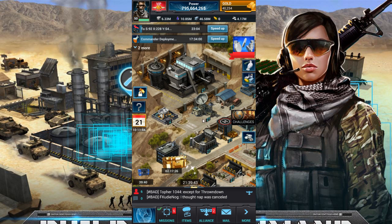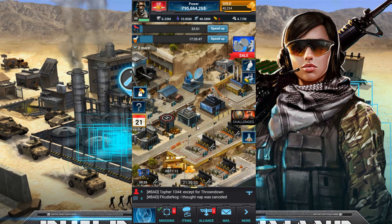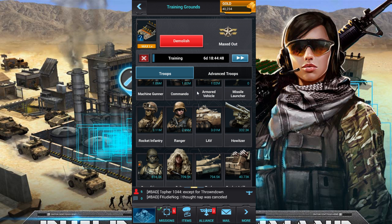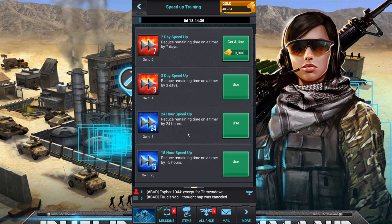Because of some problems with EW during the SvS — our bases looking like enemy bases and enemy bases looking like our state's bases — there was confusion during the first five hours, so they actually gave us back all of our troops that we lost throughout the whole State versus State. I got all my T4s back, back to a good amount, bumped my power up about 85 million.